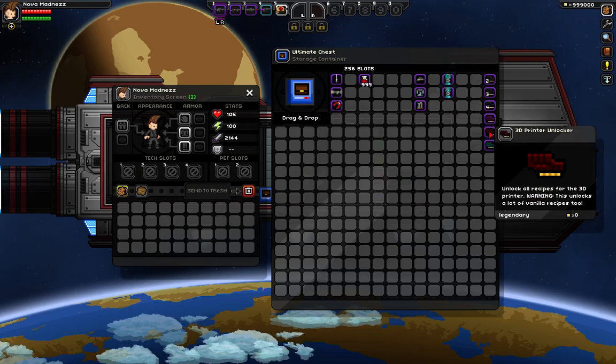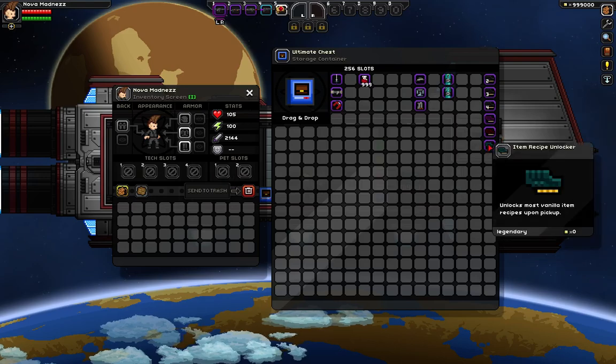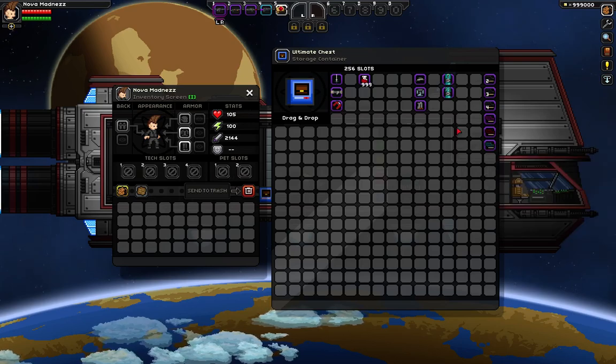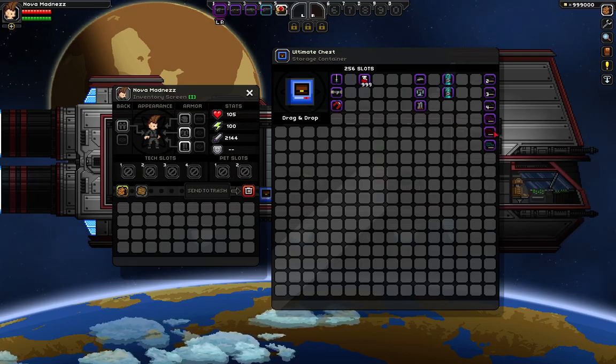The 3D Printer Unlocker unlocks any 3D printing thing. Then the Item Recipe Unlocker — this unlocks every single thing in the game. So you don't have to worry about going through everything like this; you can just do this and it will be done with.